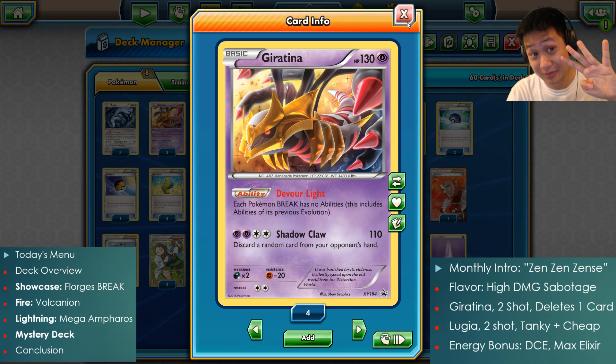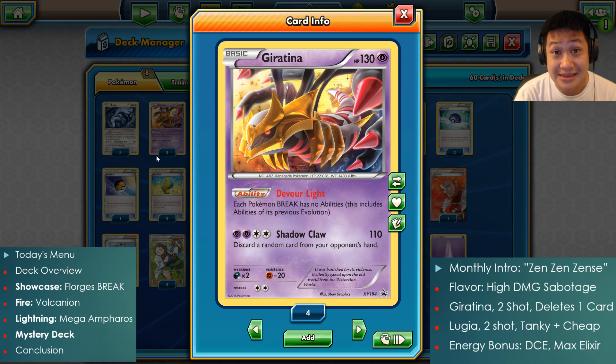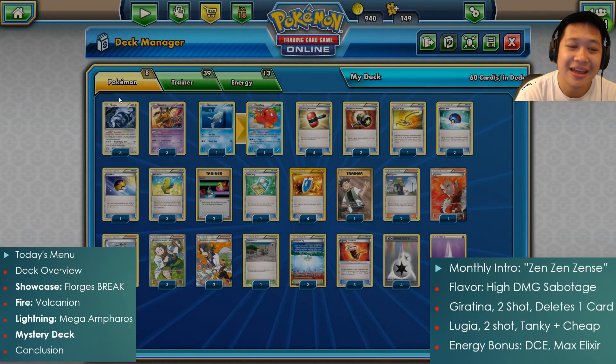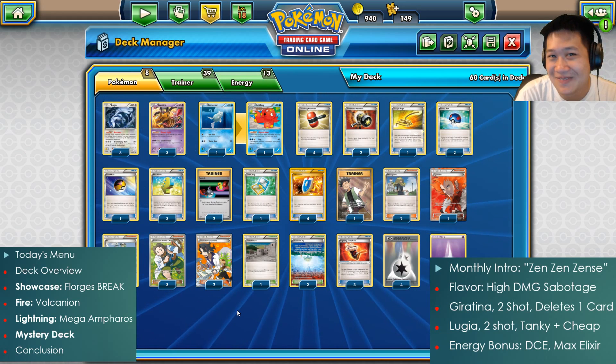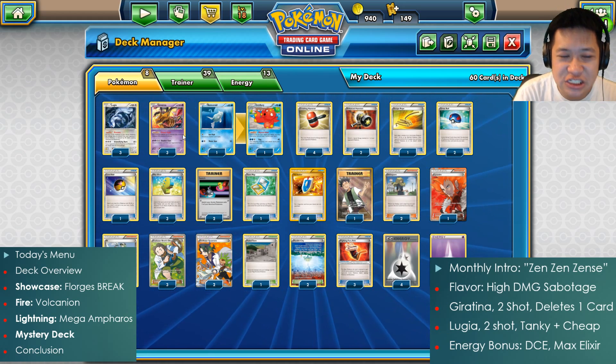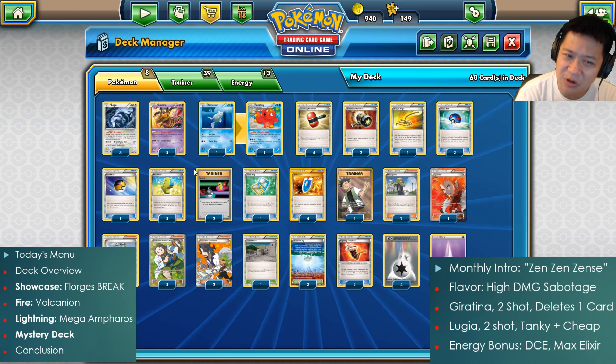So of course I'm going to explain how this deck works. You're going to see it in four awesome matches, so let's get started. There are only two attackers in this deck — Giratina and Lugia. Because they do not evolve, we have a lot of space for extra nasty stuff, but they share something in common: they both dislike a certain type of Pokémon.